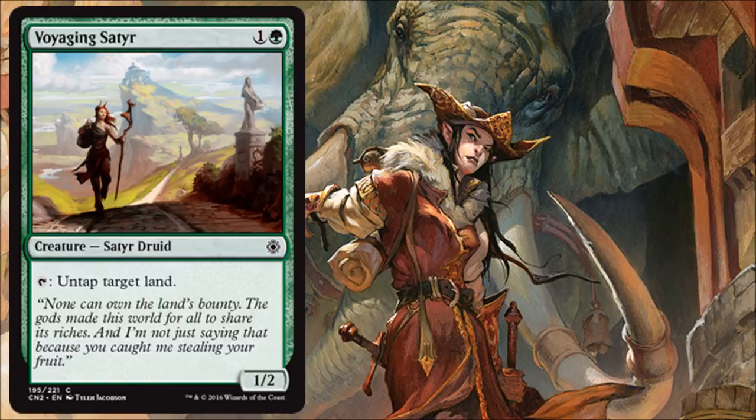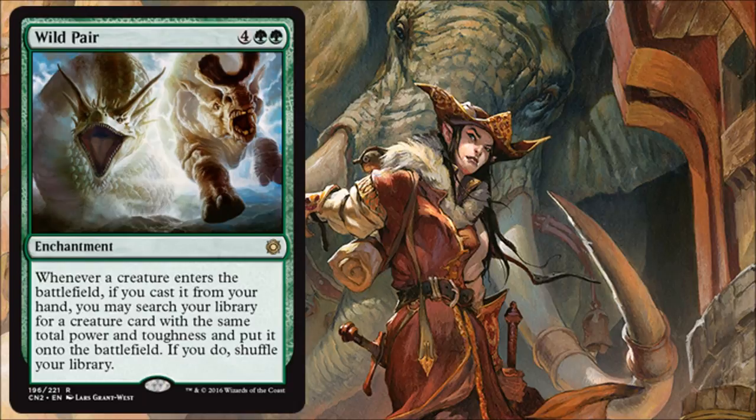Wildpair is an exciting rare reprint — another 6-drop, and another great green 6-drop. It's really good in Conspiracy and is a lot of value. It's sometimes a little better when you can construct your deck more intentionally, like in Commander, or it's very good in cubes as well. You'll be very happy to play this in the format.